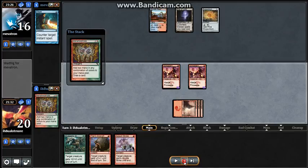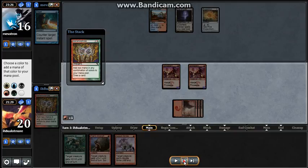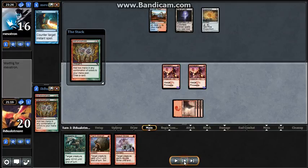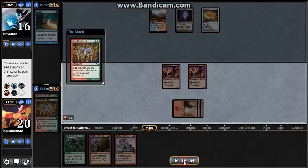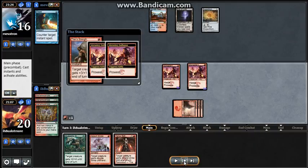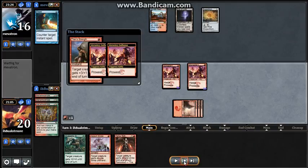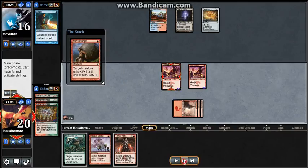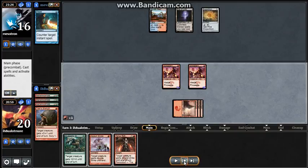I'll lead out with the Manamorphose and he doesn't counter. I counted it — if he had let the first one go through, it would have been like 28 damage total between the two Monastery Swiftspears: the one I buffed does 22 and the other one does 6, after all the Prowess triggers and everything.